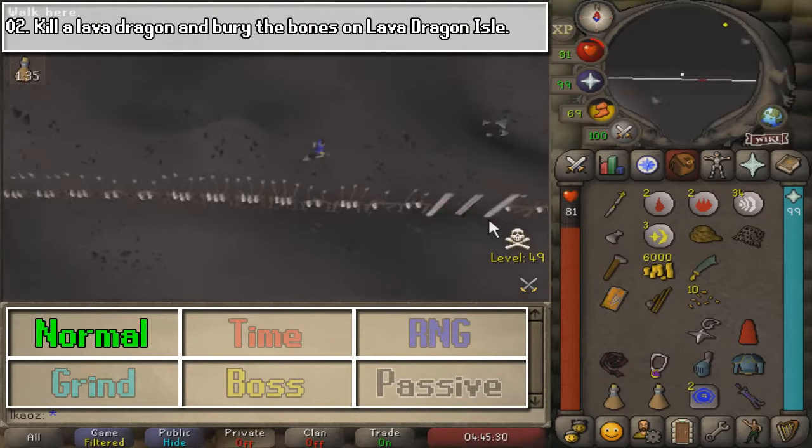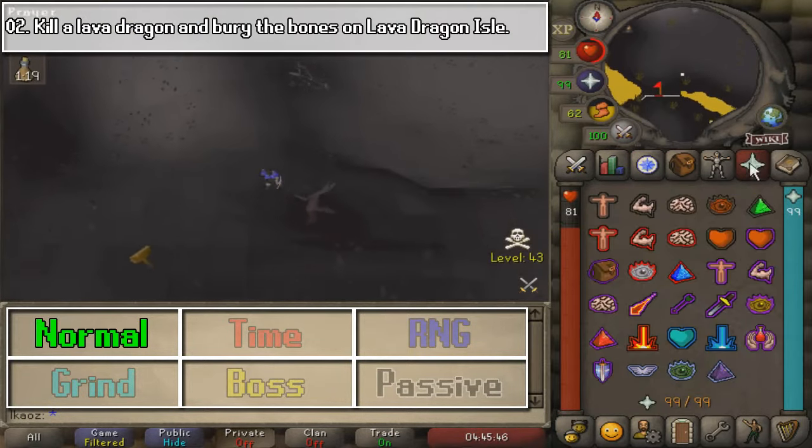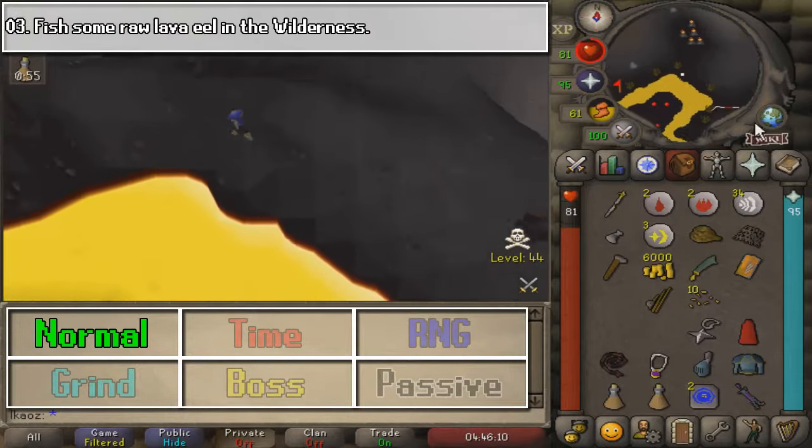Next, we are going to kill a Lava Dragon and bury the bones at the Lava Dragon Island. As you can see, my equipment was too bad, but once you kill the dragon, bury the bones, and that should be it.